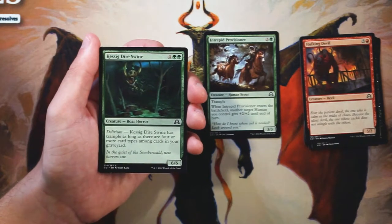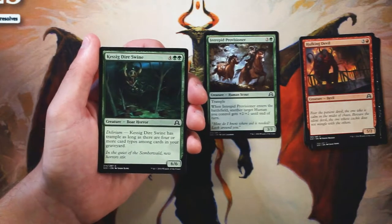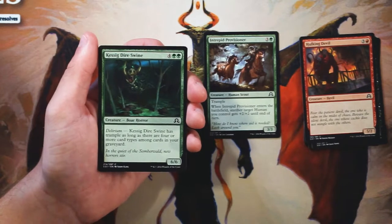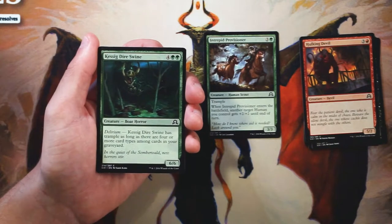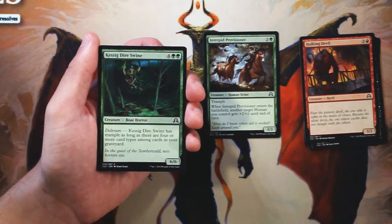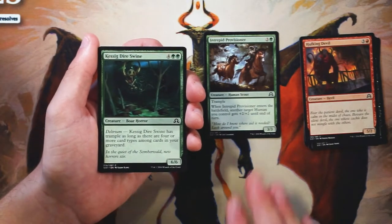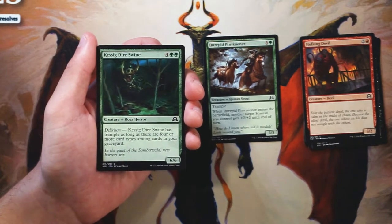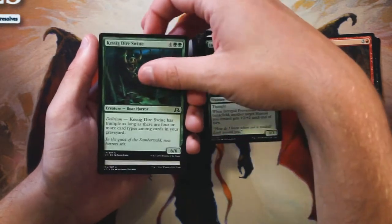Kessig Dire Swine is a 6/6 for 4 and 2 green. It has delirium, so it gains trample as long as there are four or more card types among cards in your graveyard. I think this is a perfectly fine six-drop — not amazing, but late game you'll probably have four or more card types in your graveyard. A 6/6 with trample for six is pretty good and it's definitely a finisher, which I like. In general though I still like the Provisioner a lot more, but I'd definitely take it if I just needed a late-game beater.